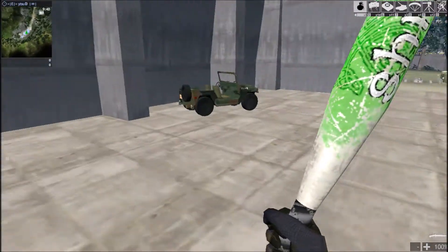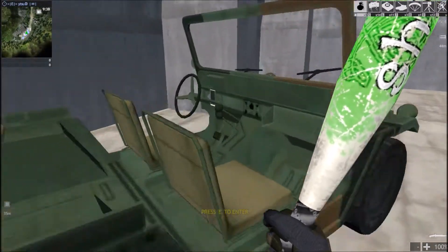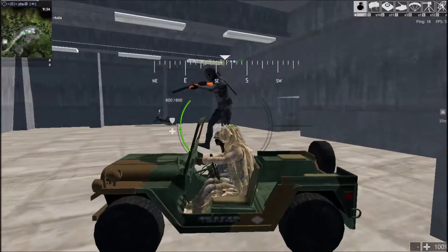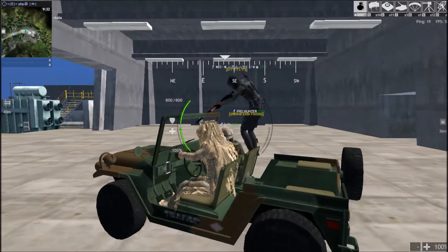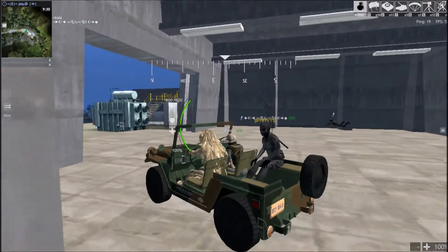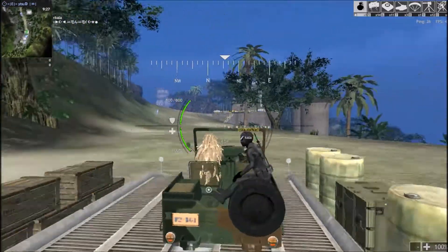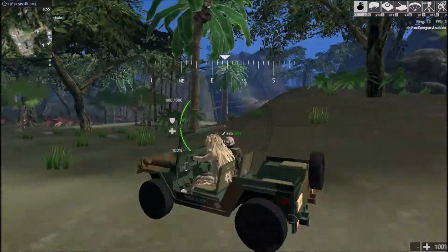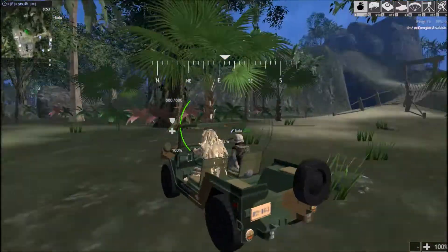As many of you probably know, this map was in Red Crucible 2, but they have made some changes to it since. The original blue spawn was actually at the building that I am going to drive towards here in a few minutes — right there. So that building that I'm driving towards right now was the original blue spawn. And they moved the spawn for the red team a little bit back into the jungle.